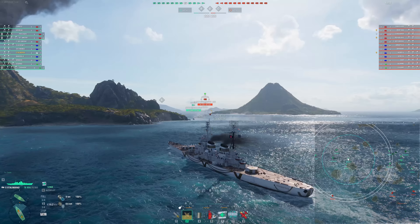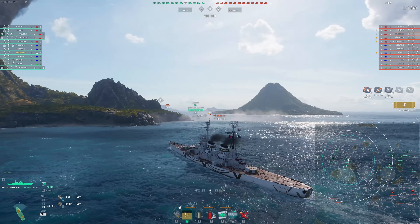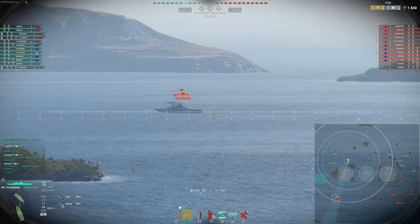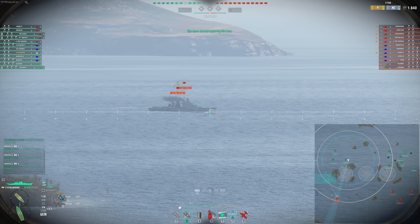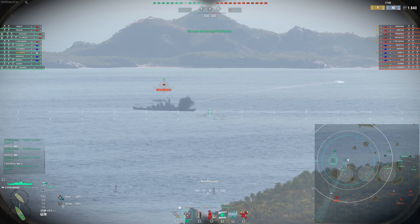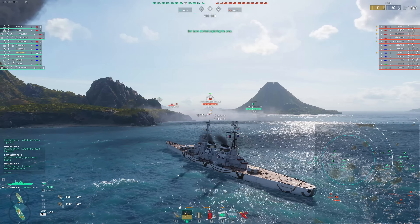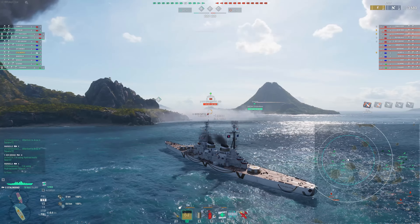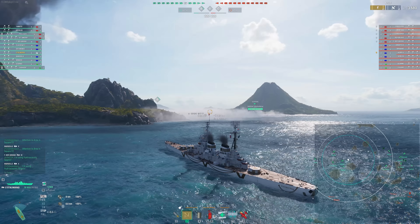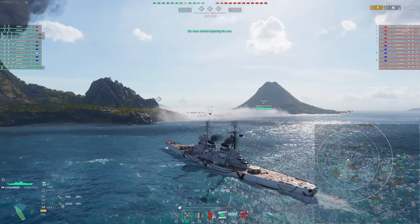We are fortunately not facing off against a carrier, which does allow us to play bow in here. I don't always like playing bow in, especially against carriers - I find it's a great way to lose a lot of HP. But in this case we can play a little bow in, getting our radar on most of B and all of A. I really love taking positions like this where people are often patrolling and sending their ships to fight on the flank - and we're going to catch broadsides. That's really what I like to do a lot of the time here.